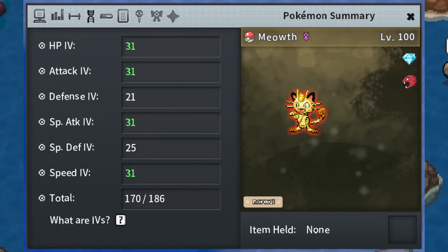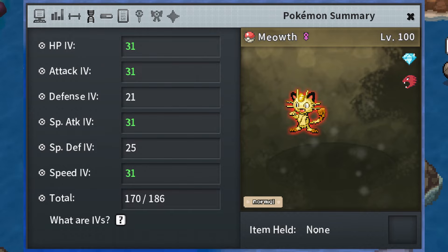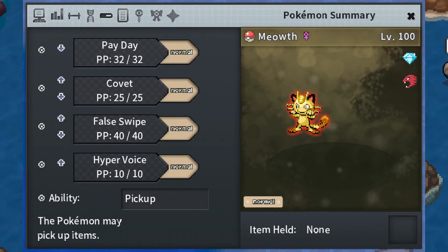This is my anime lore accurate Meowth. You don't need all of these stats, exact nature, or the alpha gene. What your Meowth will need, at minimum for stats, is 31 attack, above average speed, and any attack boosting nature. For the ability, Pickup is obviously required.